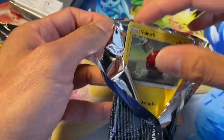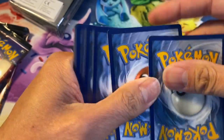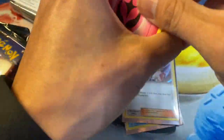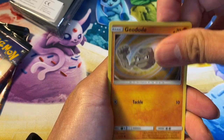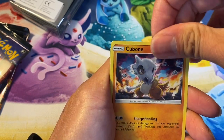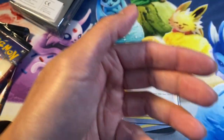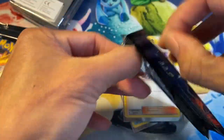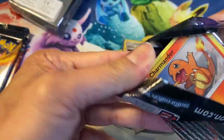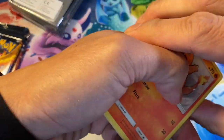I upload videos four to five times a week, check it out — still hunting for that shiny Charizard. Psychic energy, psychic energy, Farfetch'd, Jynx, Misty's Favor, Geodude, Pikachu, reverse holo — cool looking card — and Golem holo rare. Moving right along! Includes pack openings, I love this set. Hope you guys are enjoying this video.